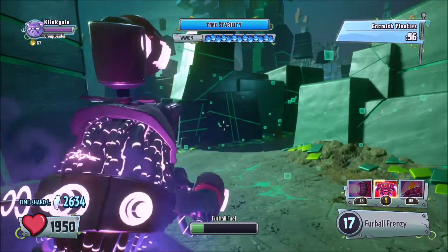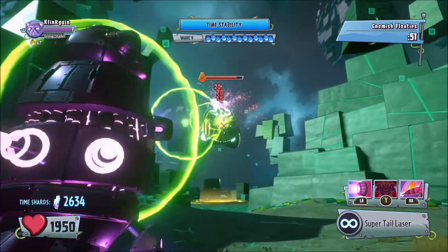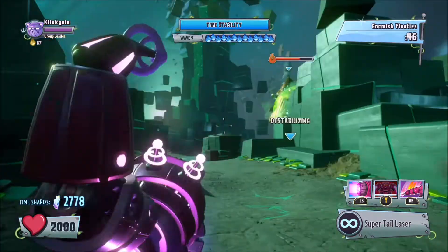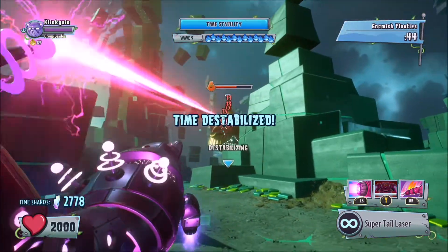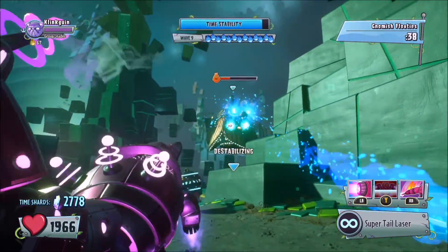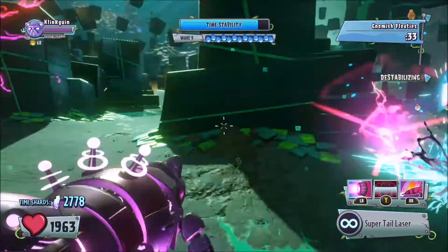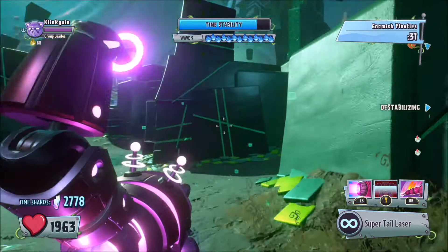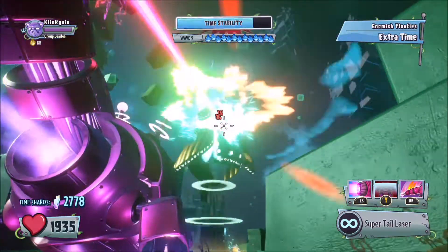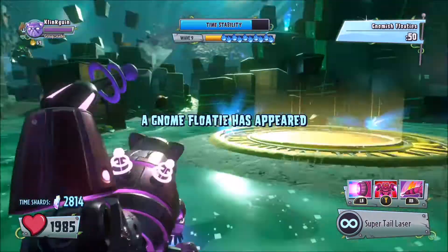There's one over there. We need to try and get rid of that. Let's just try and get over here and attack this thing. This doesn't actually have that much health — oh no, I just picked up the 200 shard thing. Well that doesn't matter, let's just try and get rid of this floaty because if the time stability goes down all the way then we lose. So we need to be really careful. There's loads of gnomes coming to get me — we just need to get rid of this floaty and then we can focus on the other floaty. They only give you two if you're going to be going alone, so it's actually not that hard.